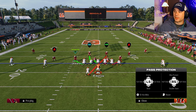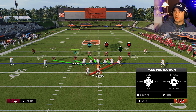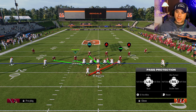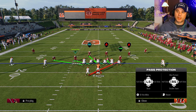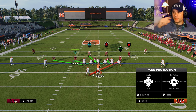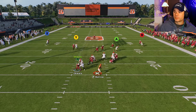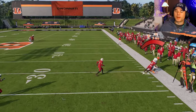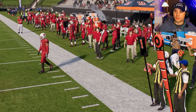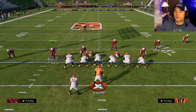You can also shift your protections using the right stick. A half slide shifts blocking to one side; a full slide shifts everything. If you think a corner is blitzing from the outside, shift protections that way and your halfback will be assigned to pick up that defensive end. Running backs use cut blocks, which can neutralize a strong pass rusher.